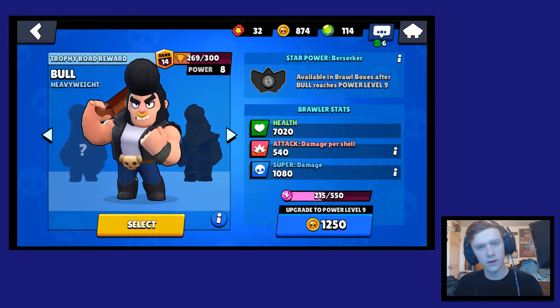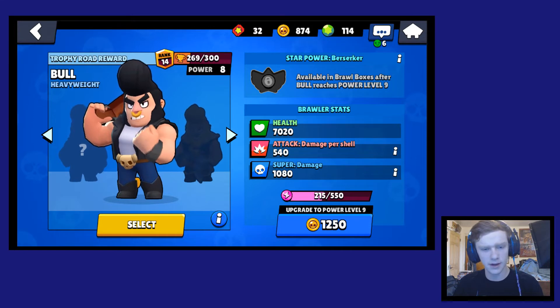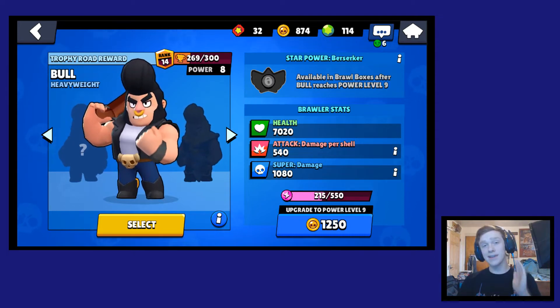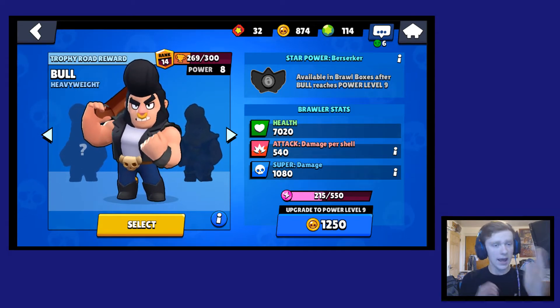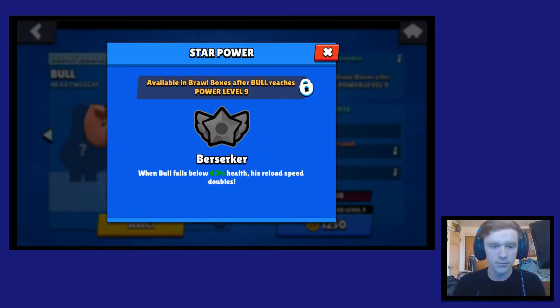Bull is a lot different from Nito who I talked about last time. He's one of the more tanky characters in the game and he uses a shotgun. For his ultimate, he'll actually charge into the enemies — unlike Nito who tries to keep herself away from everybody with the bear. Bull charges straight through everybody and can even break walls with his ultimate.